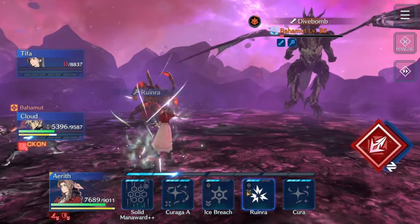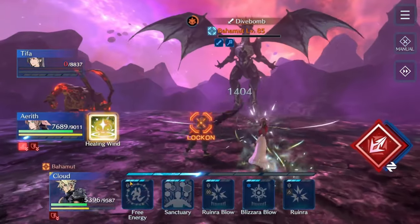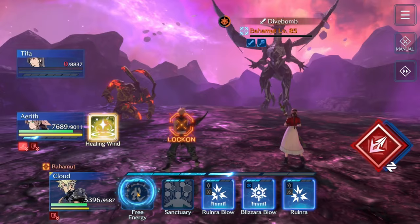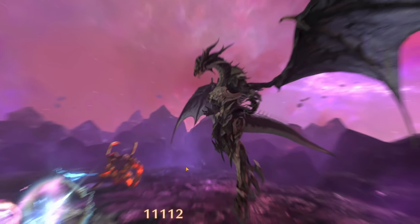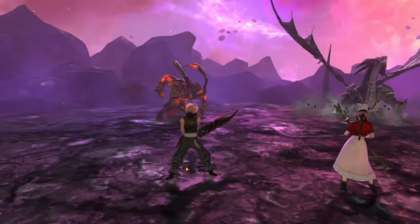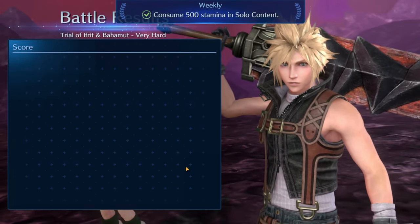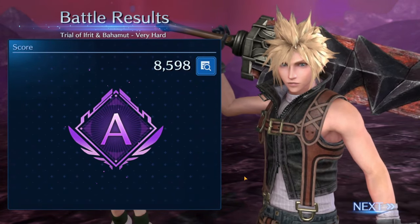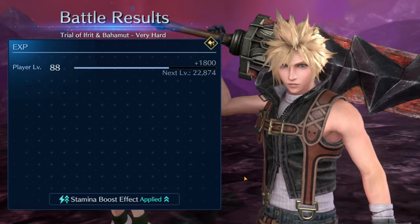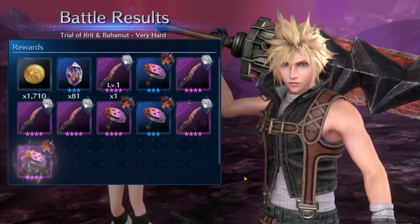Bahamut does another dive bomb and the final countdown begins — but he's only got a sliver of health. This last Free Energy should finish him off, and it does. Hopefully you found this guide helpful; I tried to be as detailed and specific as possible with everything I did and all the decisions I made. Let me know if you have a similarly strong team and still can't beat it. Subscribe for future content if you're not already, and thanks for watching.